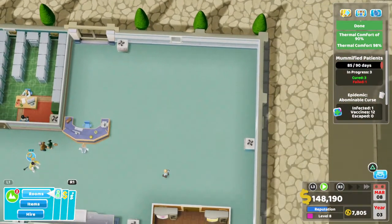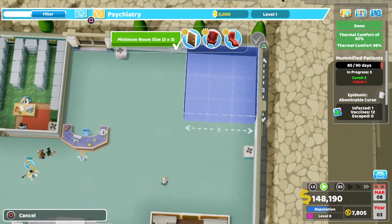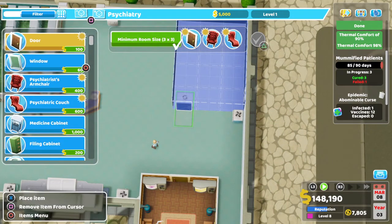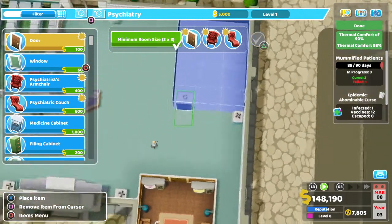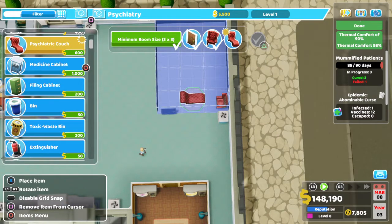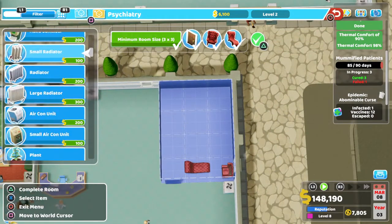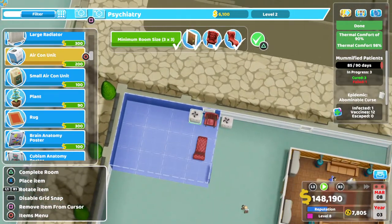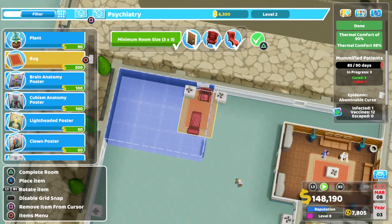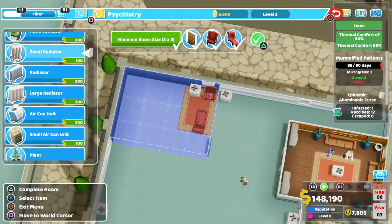I'm going to get that patient to wait because I'm going to build a psychiatry just now, in this corner here. And then we're going to call it a day for this episode. We've just got into level eight - that's great. We've met all the other requirements, so happy days there.